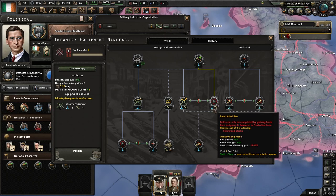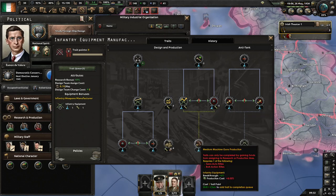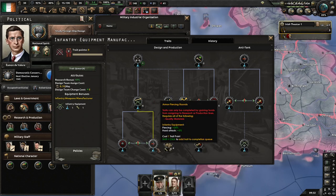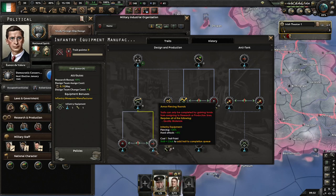I'm basically roleplaying this as: Ireland cannot compete on quantity, so we go full semi-auto to get the most bang for our buck. I think that's exactly why the Americans adopted the M1 Garand in real life. I'm not going to go with machine guns for a while. My aim is always to end up with either more soft attack or some armor piercing, just to make us more flexible.